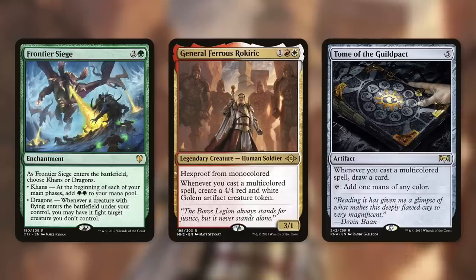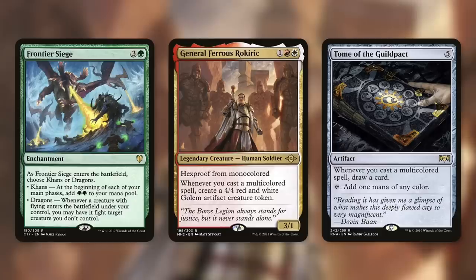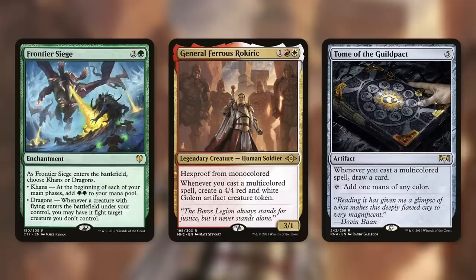General Ferrous Rokiric — another card to consider. Hexproof from monocolored. Whenever you cast a multicolored spell, create a 4/4 red and white Golem artifact creature token. You don't need multicolored spells to meet Omnath's requirement for free mana — you might lean heavily into multicolor tribal, and if you do, General Ferrous Rokiric can make you a massive army in no time. Speaking of gaining value from multicolored spells, Tome of the Guild Pact — whenever you cast a multicolored spell, draw a card. This can also tap for one mana, so it's an inefficient mana rock, but it can draw you a ton of cards if you build your deck around multicolor.